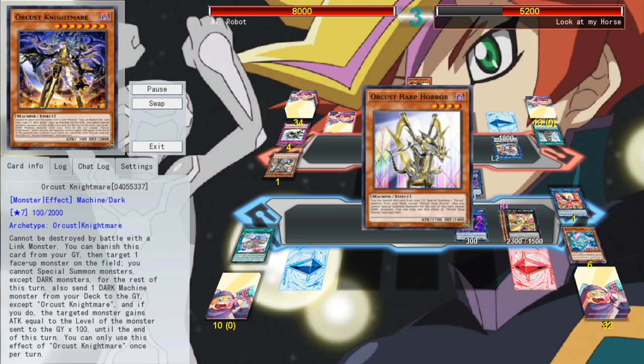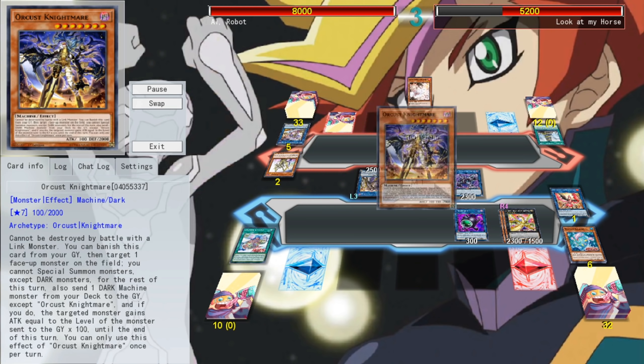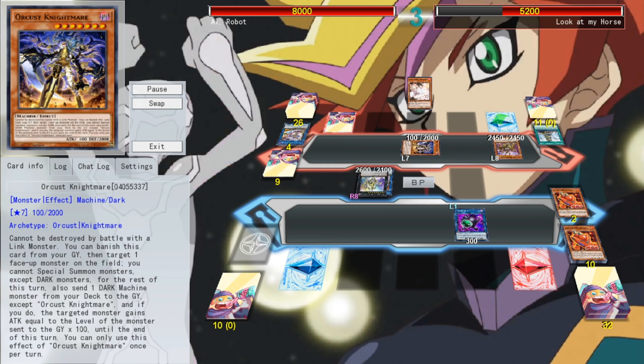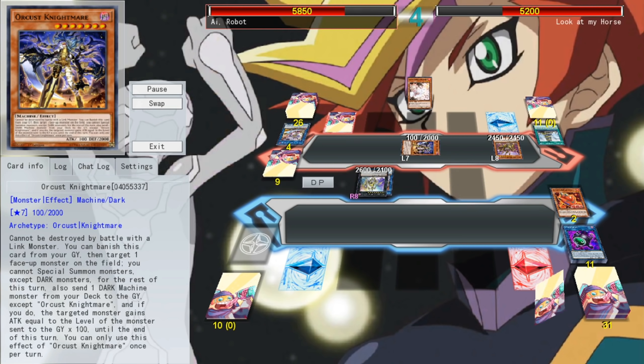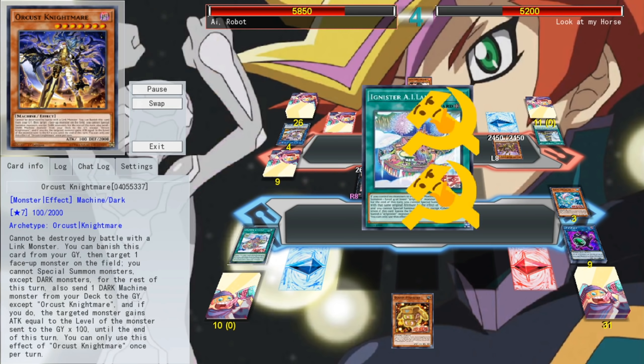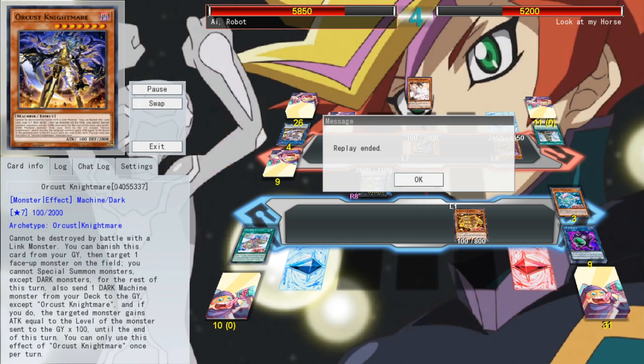I'm feeling pretty good, until I remember why Orcist is a Tier 1 deck. They're going to go ahead and bring back Galatee, activate Babel, Normal Summon a copy of Harp Horror — and oh shoot, all of our monsters are linked. They're going to shuffle back our copy of Dark Templar, and then eat our copy of Ignister Island. They'll attack into our copy of Light Dragon — unfortunately he only protects from effects. They'll then Special Summon a copy of Gizmec, and this is about the end of the game. We'll activate the Grave Effect of Island, Special Summon a copy of Doshin, and concede.